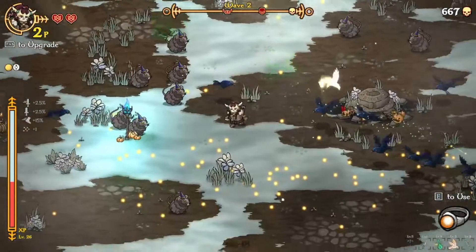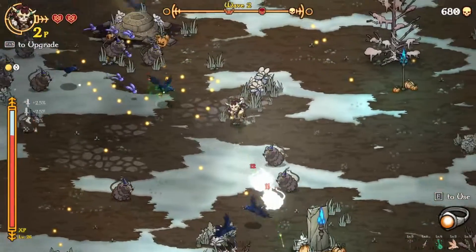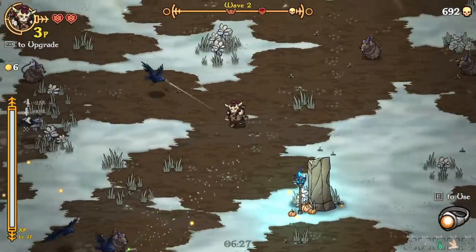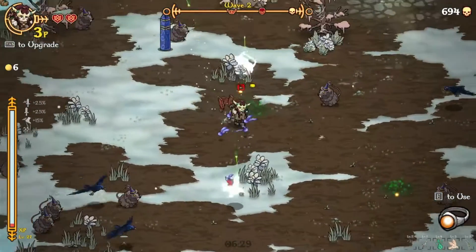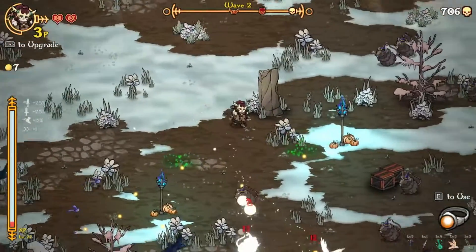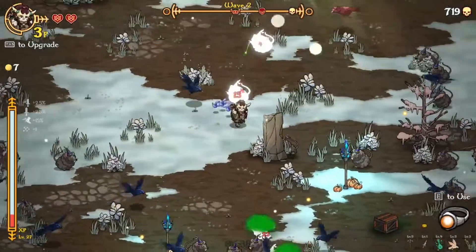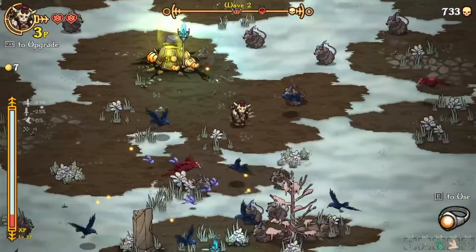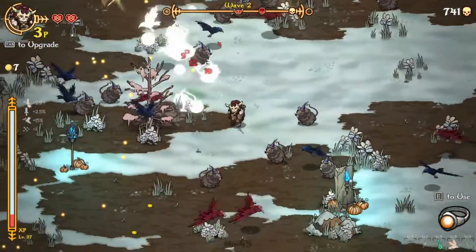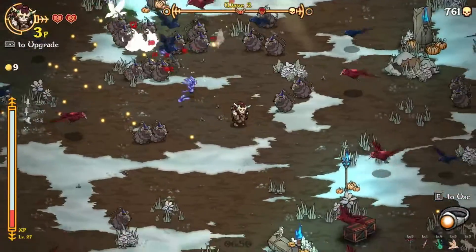I'm pretty sure there's a fourth weapon, so hopefully we can find that. Could just be another passive — I'd be kind of surprised if it was actually three weapons. Again, the last passive was incredible. Spend five gold for a rock — that's actually not a bad trade, but I'm gonna hold on to my money.